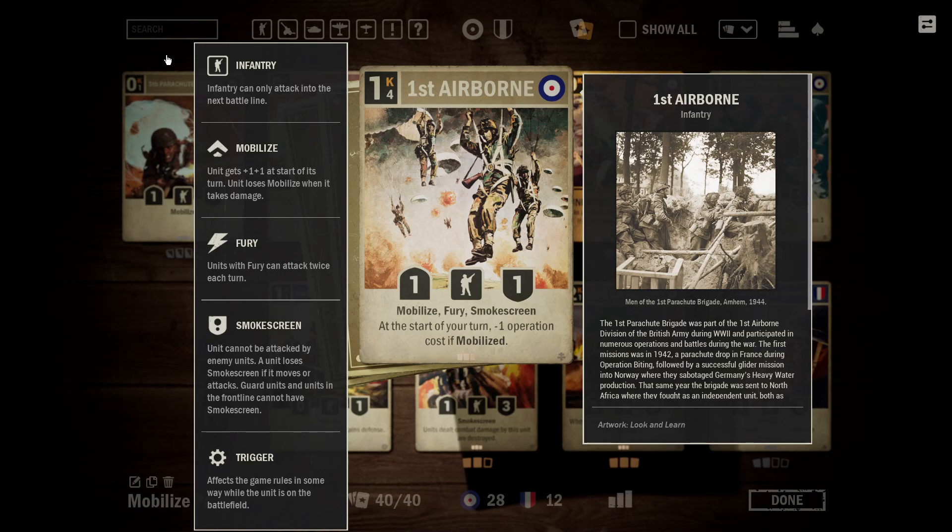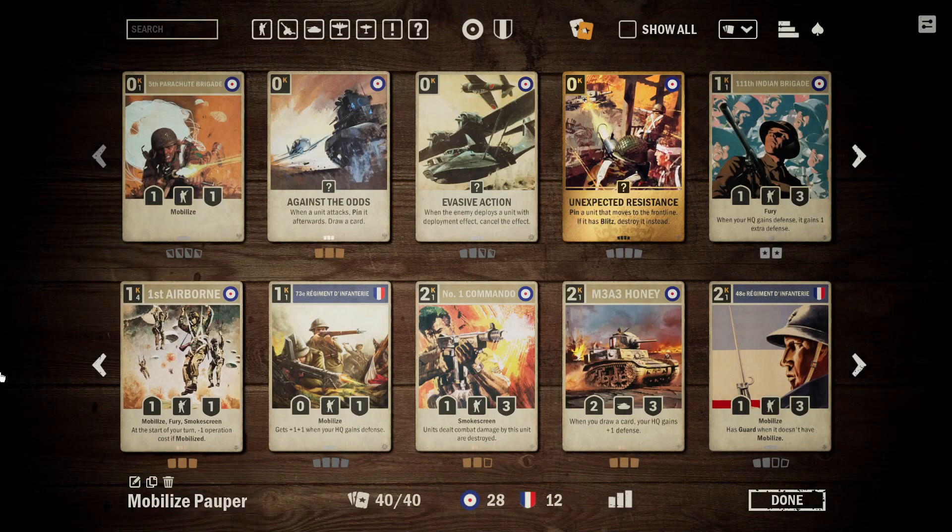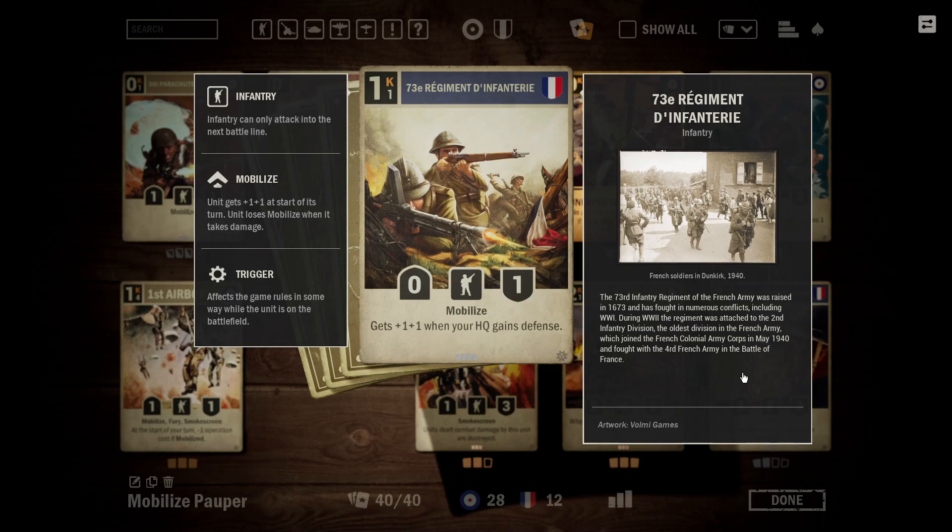It's mainly there because it's just one credit to play a Mobilized unit. Next up, we have the 73rd Regiment. This is another one of the really big Mobilized units — it's one credit. You'll notice almost all of our Mobilized units are just one to two credits, because we really need them to be cheap to work with the Potez. Beyond that, it gets +1/+1 whenever your HQ gains defense. This works extremely well in a Brit and French combo, as you have both the Honey and the Potez that will be healing you as you draw cards, making it very easy for this thing to often be gaining +2/+2 a turn. You want to play down the 73rd as the first unit after a Potez to maximize the stats you get off it.